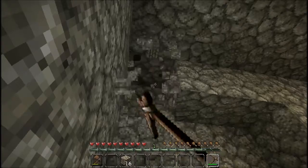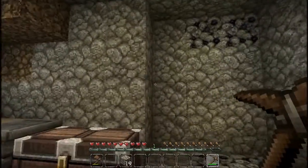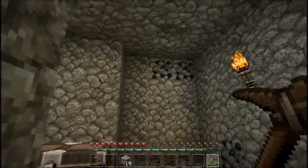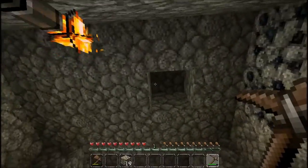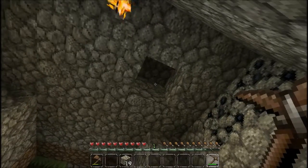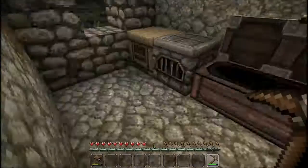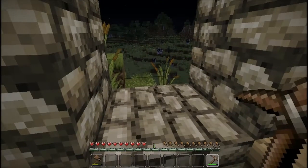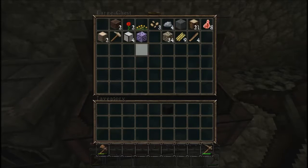Let's make the ceiling a bit higher. Look at that hole - that's frustrating. Seeds - we need seeds. How many seeds have we got? We've got three seeds. We need to make a hoe.